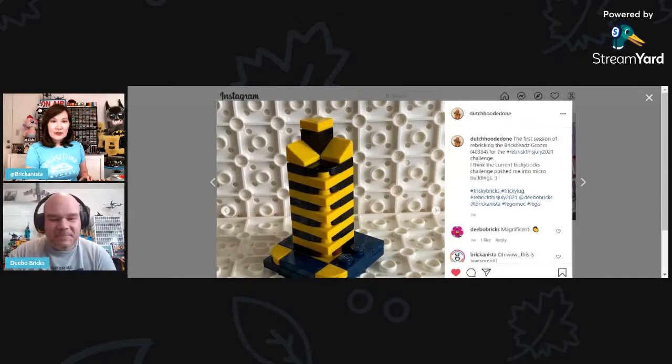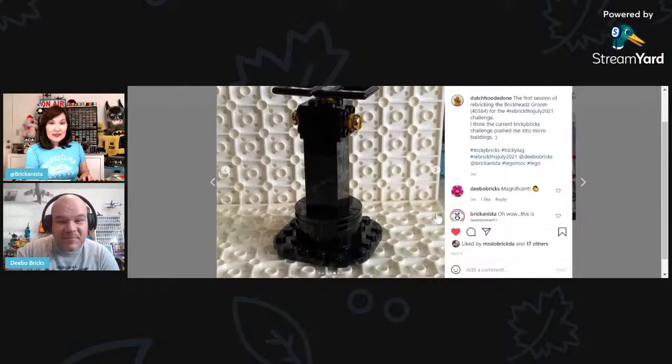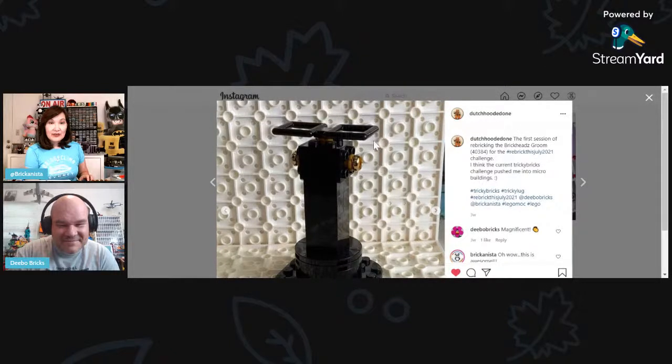I love the way this building cuts in with corner slopes — it makes it look like there's a little patio on every single floor. I also like how Hooded One uses the back of the base plates for a backdrop, which really adds to the photo. He's also a professional photographer, so he knows about lighting. This back view of the building was also really great to see.